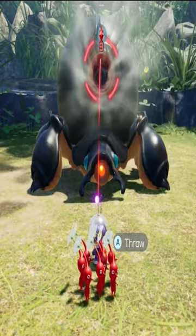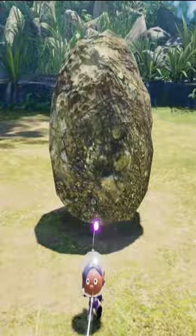The Horned Cannon Beetle will start by sucking up air to prepare an attack and shoot a massive bulb into you and your Pikmin. Be careful — it could do serious damage.